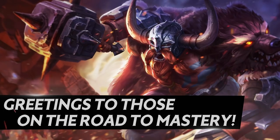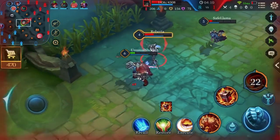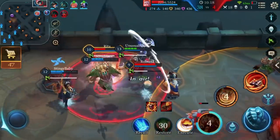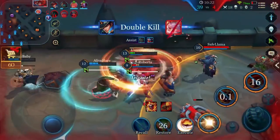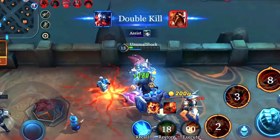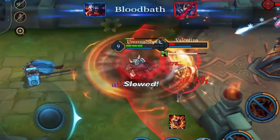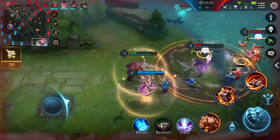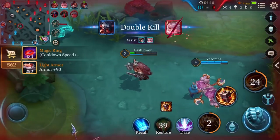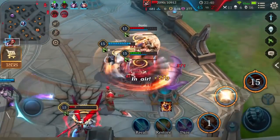Greetings to those on the road to mastery. Say hello to Ormar — nearly invincible in small group battles and one of the tankiest of warriors. He can both charge into team fights and also protect squishy allies, stopping enemy assassins in their tracks through his damage and control.